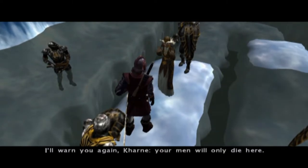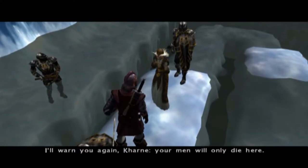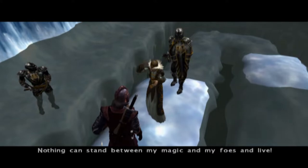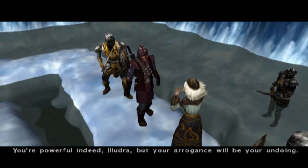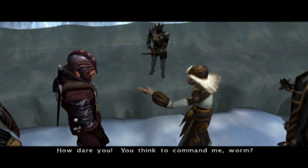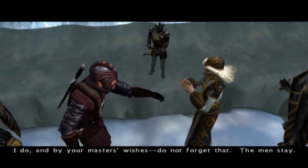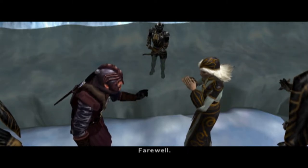Illudra warns Karn that his men will only die here, that nothing can stand between her magic and her foes. Karn replies that she is powerful indeed, but her arrogance will be her undoing. She demands to know how he dares command her, but he says it is by her master's wishes - and the men stay.